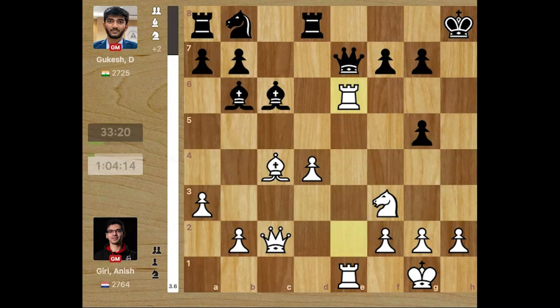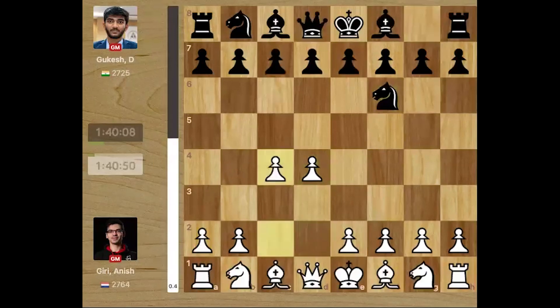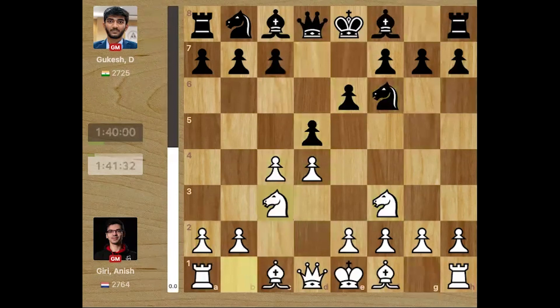Let us see how this completely dominating position happened in the second round of the Tata Steel chess tournament between Giri and Gugesh. The game started with d4 — Giri was white. Anish played d4, Nf6, c4, e6, and Nf3, d5, Nc3.